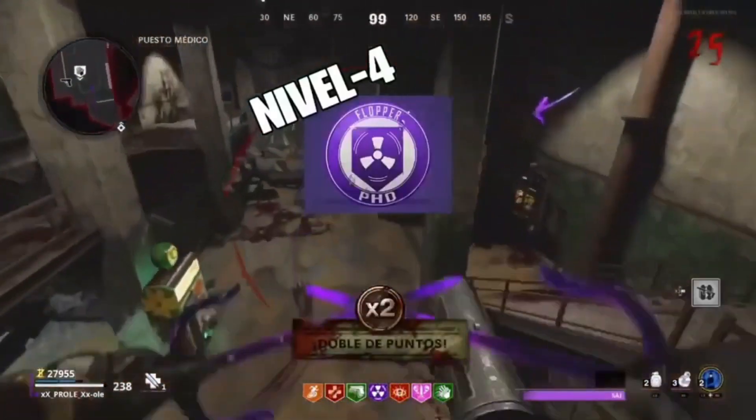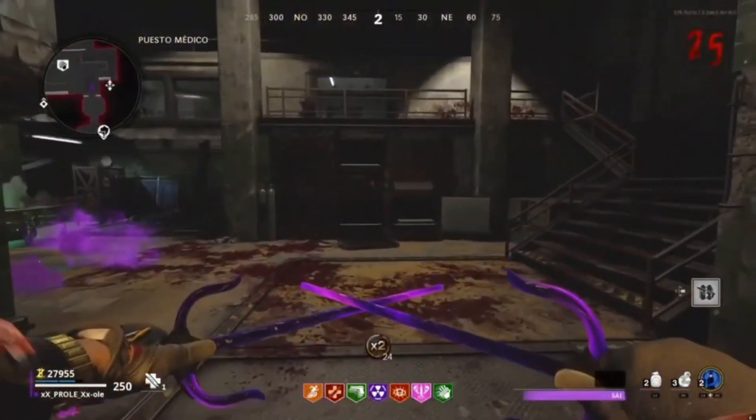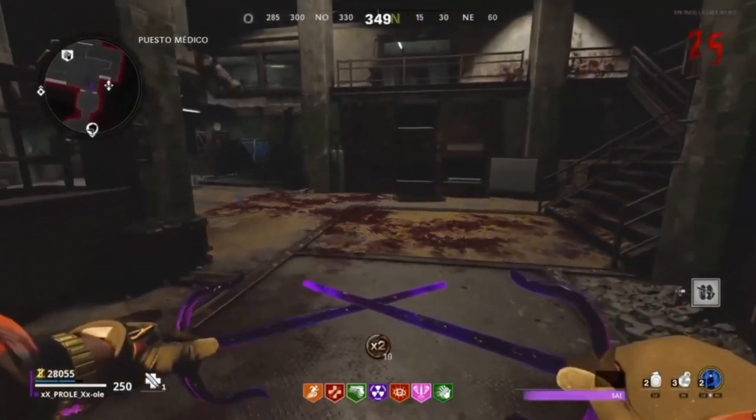The next bug is one of the best. As you've seen, we need level 4 of the PH Slider to be able to make this glitch to get out of the map.